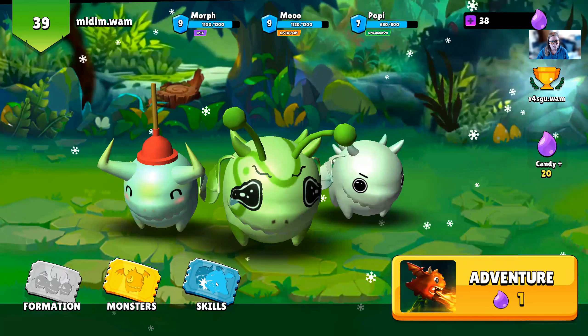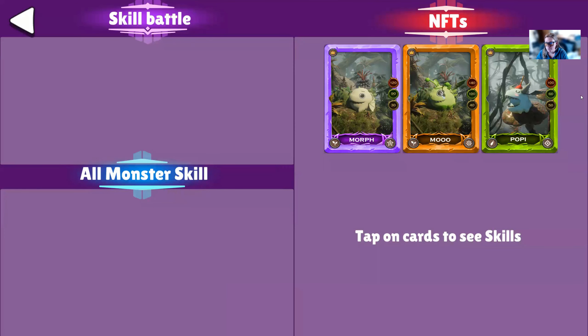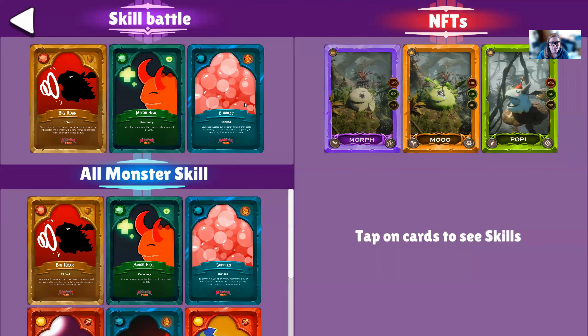Once you're in the game, you go down here to skills. And here are the three monsters on your team. If you click on them, you see the three at the top here are the skills that are equipped right now. So if you were to just continue on to adventure mode, these are the skills that your monster would have.